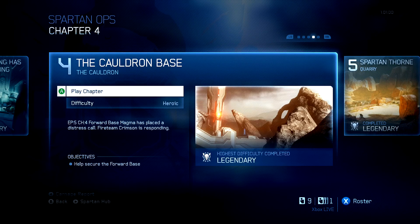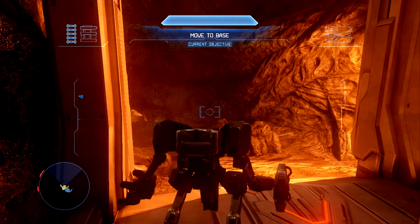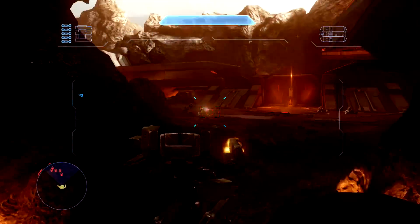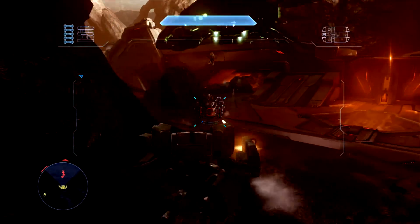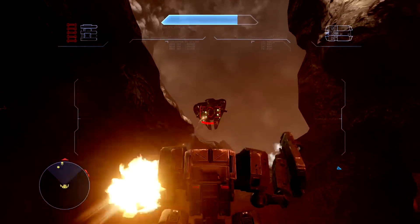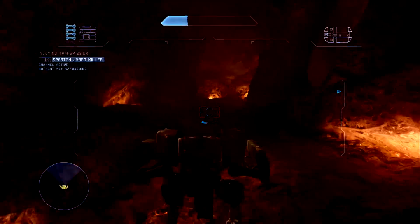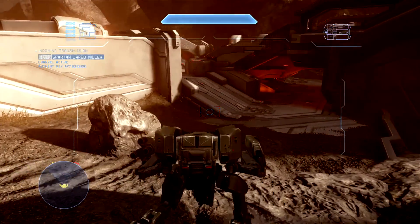I've already done it on Legendary on solo but unfortunately lost the generator right at the last minute, so I'm starting up on Heroic. If you play on solo you get a Mantis - my suggestion is to play on solo. When we played with three people you got two Warthogs, one with the rail gun and one with the gatling gun. If you do it on solo you get the Mantis. It's reasonably straightforward - I think anyone can do this.